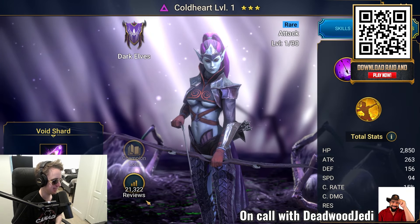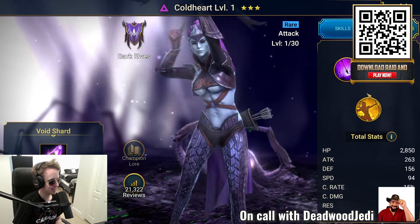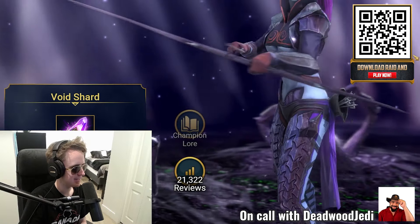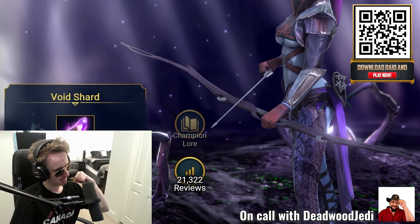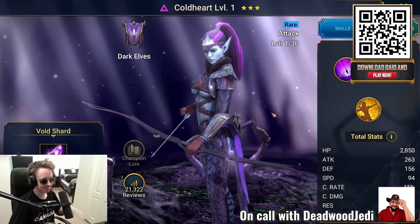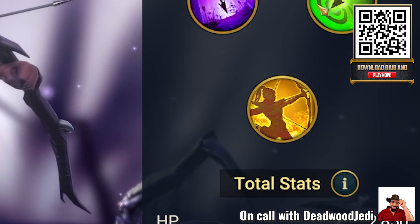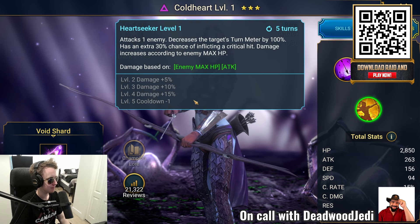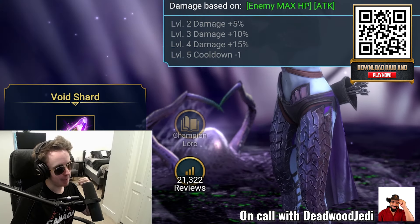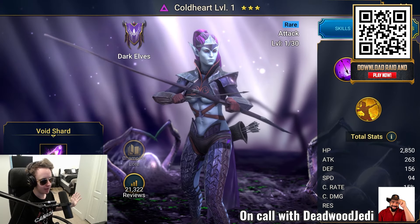Oh my gosh — you may not be aware of this, and maybe many viewers aren't, but this might be one of the most god-tier rare champions in the game. Coldheart is insanely good because she's one of the best damage dealers for bosses. If you click on that orange skill, you'll see she does a hit whose damage is based on enemy max HP. That's an absolute coup of a pull — best rare in the game.